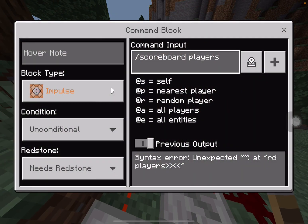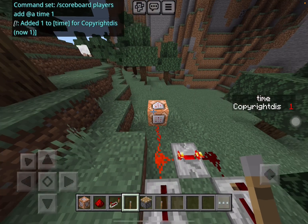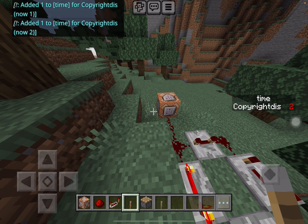Now you're going to have slash scoreboard players add @p time 1 in your command block. Once you do that, you'll get time incrementing every second.